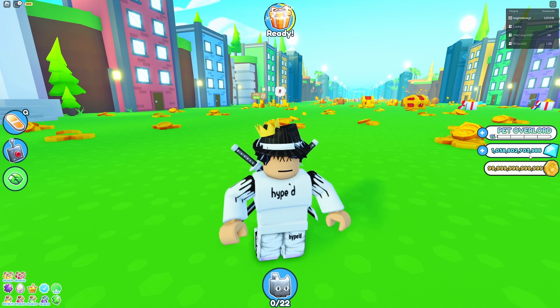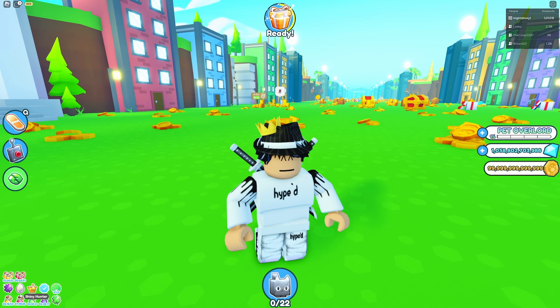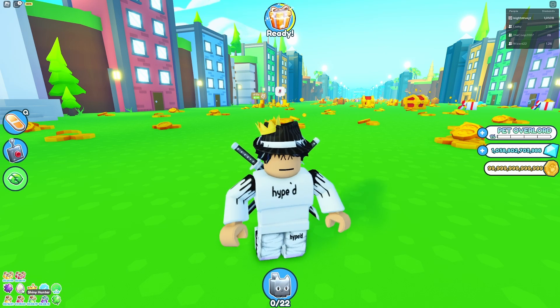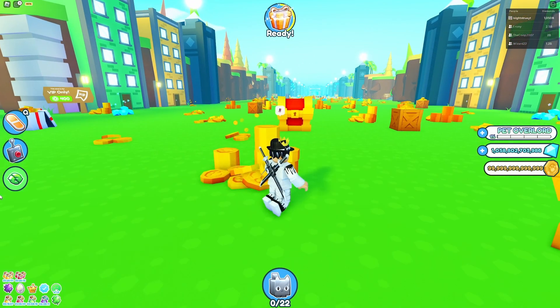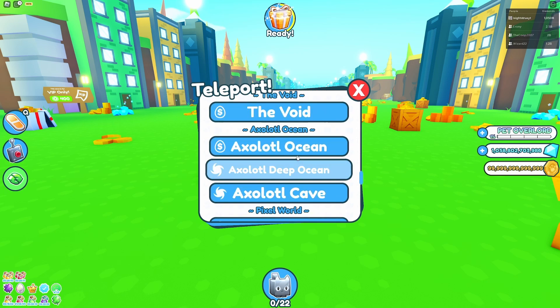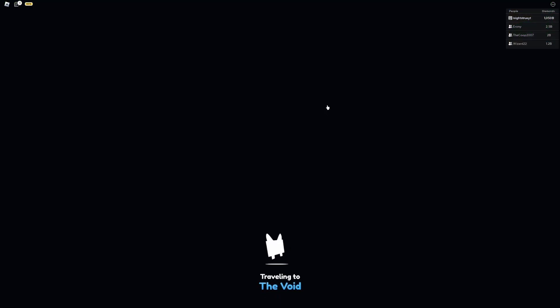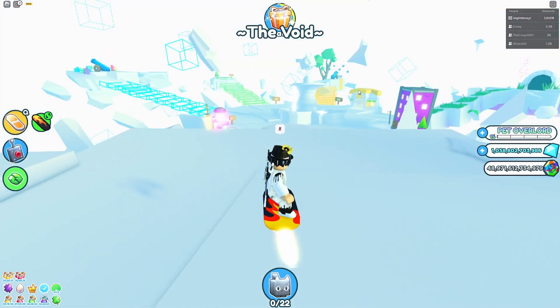I just noticed they got rid of the currency display so it only shows the currency for the world you're in, which makes the UI look a little cleaner. There's also a shiny hunter thing — I don't think that's new. Let's go check out the brand new worlds. I think we have to go down here and go to the void, and then find the limbo first.